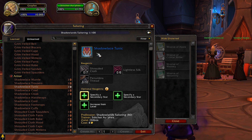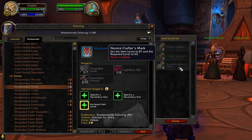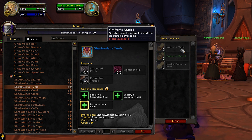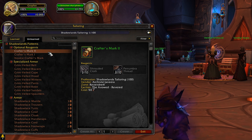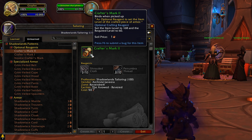You might think dungeon gear will replace crafted 151 quickly, and you're right — but there's a return of something similar to Relics of the Past. In Shadowlands they're called Crafter's Marks, and they've gone through a ton of changes. There's a Novice Crafter's Mark — item level 87, requires level 50 — a Crafter's Mark 1 — item level 117, requires level 55 — and a Crafter's Mark 2 — item level 168, requires level 60. The Crafter's Mark 2 is what you'll focus on, but unlike Relics of the Past, these are BOP.